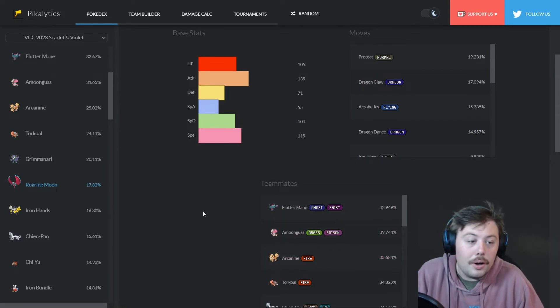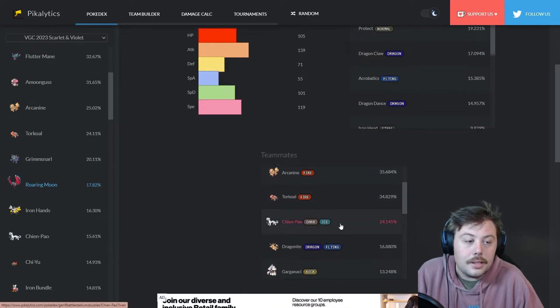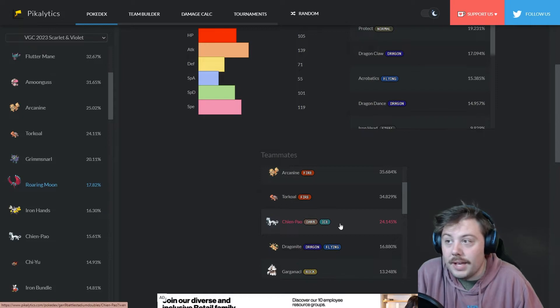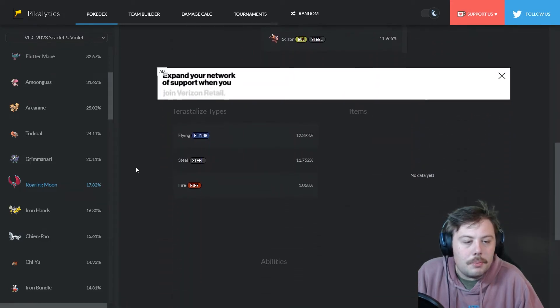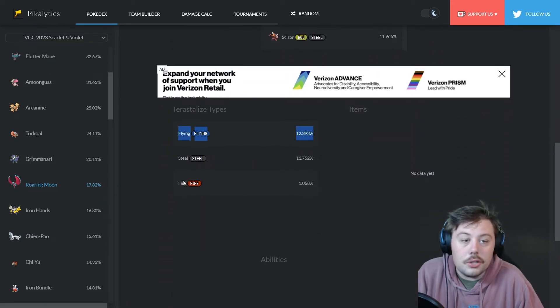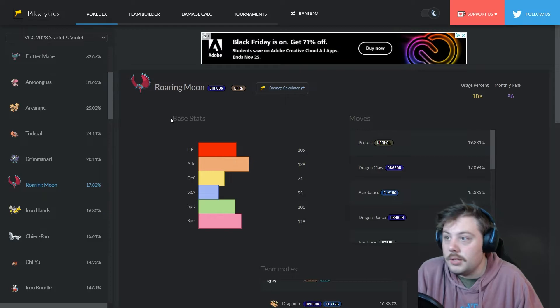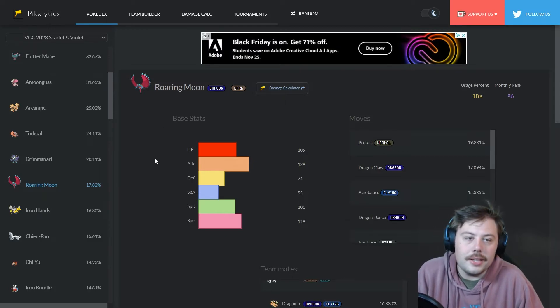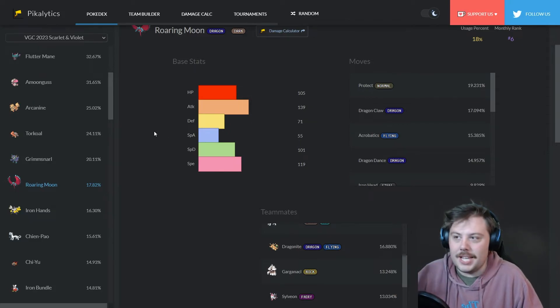Roaring Moon's core partners are Flutter Mane, Amoonguss, and Arcanine — a godlike core. It pairs well with Torkoal too. Chien-Pao is an excellent partner since it lowers defense, making Roaring Moon's physical attacks devastating. For tera types we see a lot of Flying, some Steel and Fire to handle the Fairy weakness. This Pokémon feels designed to be used with Tera and is very good at it.